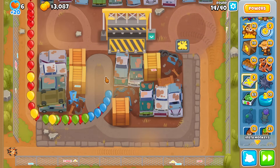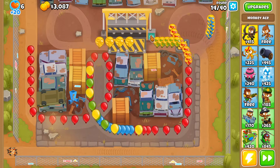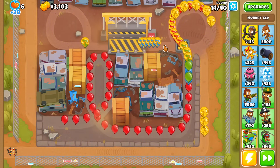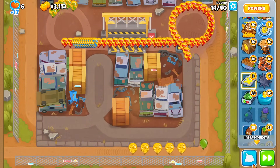I'm also thinking it might be worth dropping a glue at the front of the track to stall the round longer so I can maybe use the Crusher twice in a round. I'll use the Crusher now — didn't get all the yellows, got some greens and yellows. Probably could have waited for a better moment.